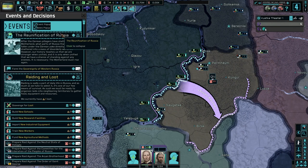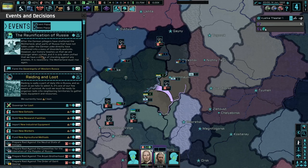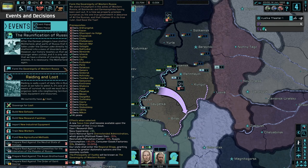Decisions! Reunification of Russia — after the German pillagers have shattered the motherland, those parts of Russia that have not fallen under the German yoke have been shattered into massive disorderly warlords, or battle royale time. Our history teaches us that we are stronger when united; it's only when united that we have a chance to stand against any enemies. Sovereignty of Western Russia — you can research that, that's cool.